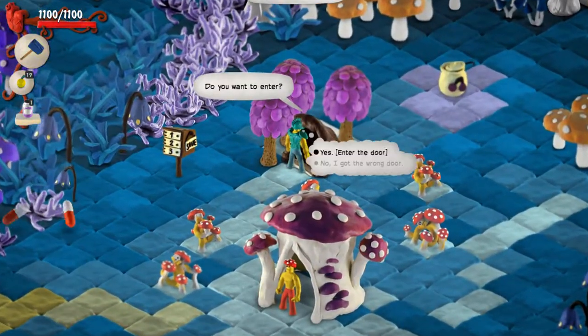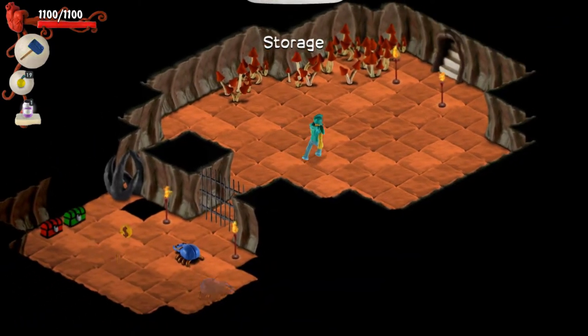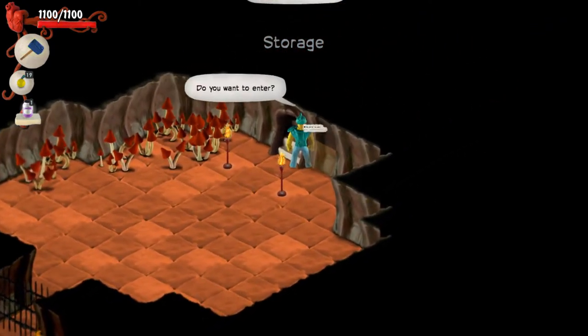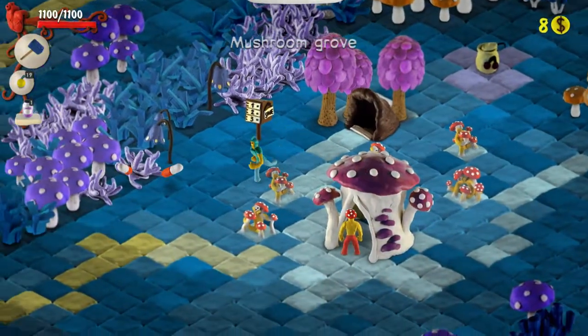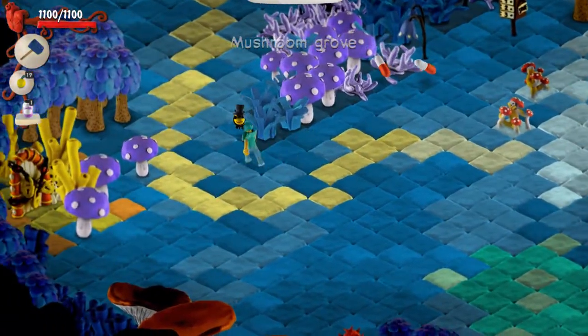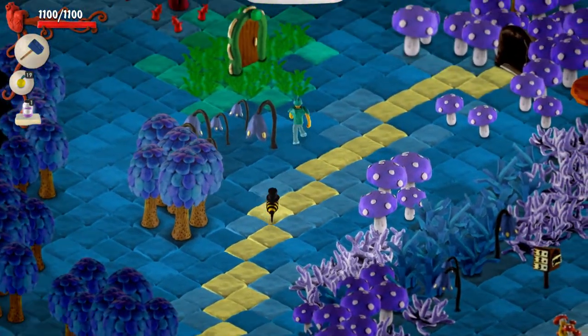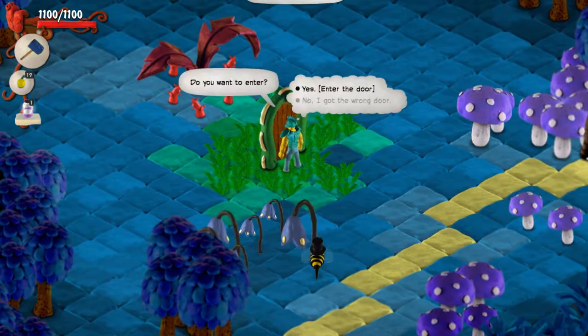I don't know how to get through that though. I don't have any berries, or not enough — I'm like four. We're gonna have to figure out a way to make it through that. Let's go through this door. Can this bee come with me? Like, what are you doing?